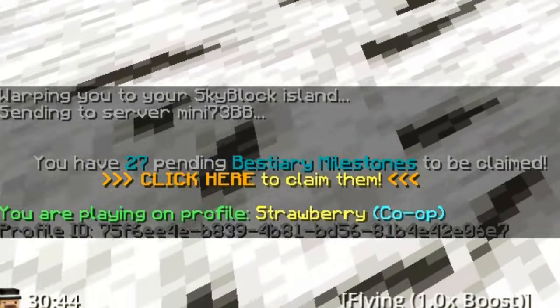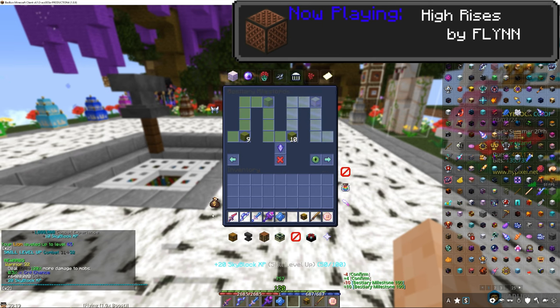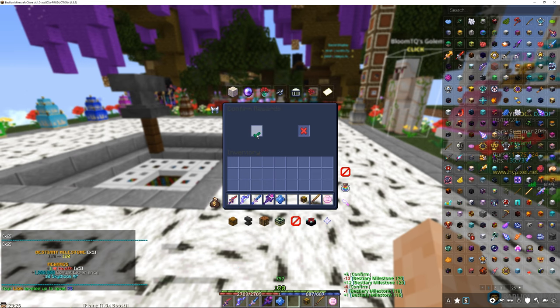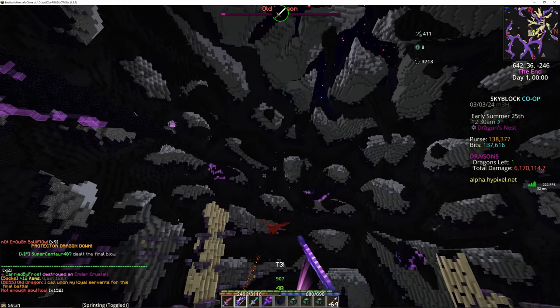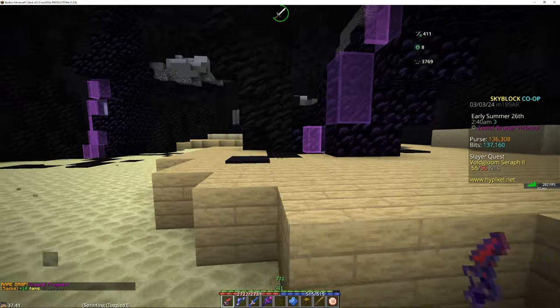I've been saving up bestiary milestones and it's time to claim 27 of them. I got my combat level from 31 all the way to 34, upping my skyblock level to 137. I made my own tarantula helmet, 5-starred it, hot-potatoed, and eventually dungeonized it. I took a bit to test the new dragon update on the alpha server and quickly realized I could do with a good terminator — but that's a ways away. Might as well try the tier 2 boss.